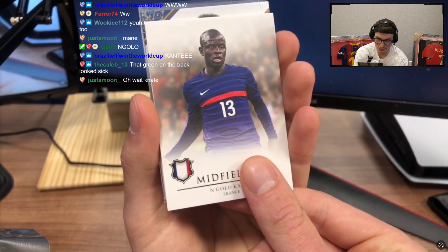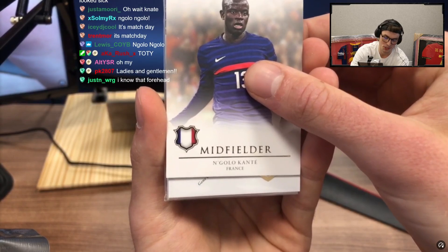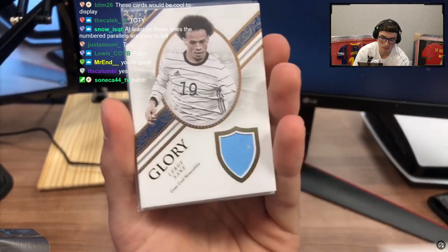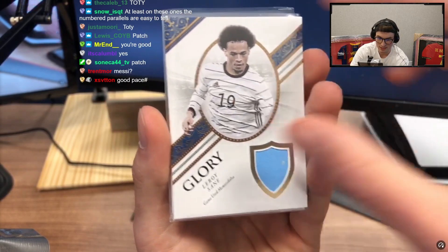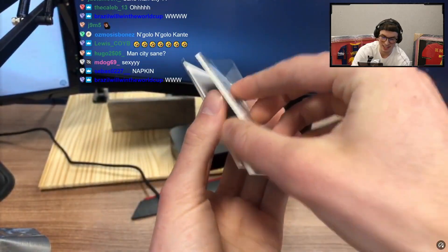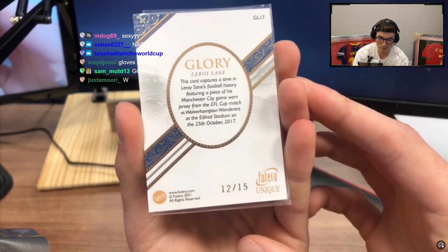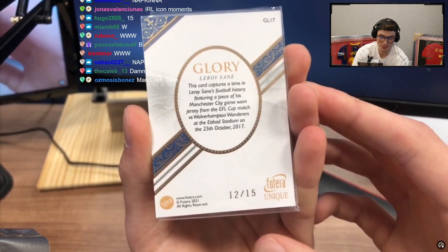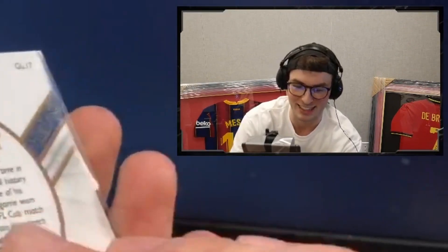This looks very unique right, chat? I'm trying not to stall because people say I'm stalling all the time. Game used, game used — and it's blue so I'm thinking City or Argentina blue. Sane! Is that from freaking City? It's like sleeves. The Sane is out of 15, which is really rare. This card captures a time in Ilkay Gundogan's — Leroy Sane's football history, featuring a piece of his Manchester City game-worn jersey from the EFL Cup versus Wolverhampton in 2017.